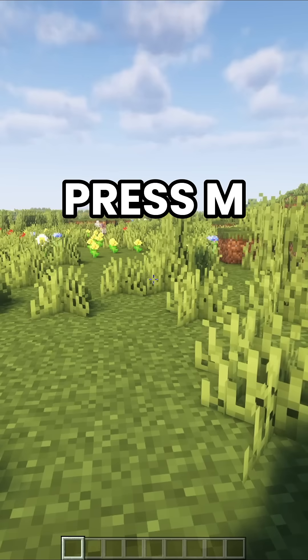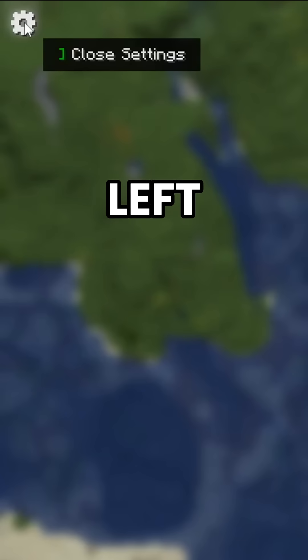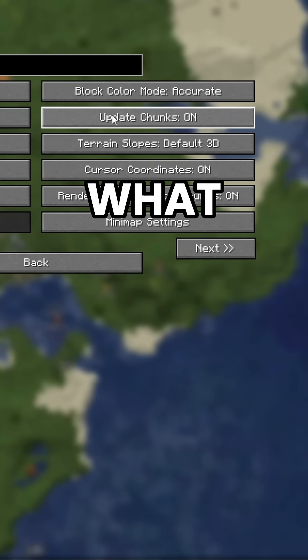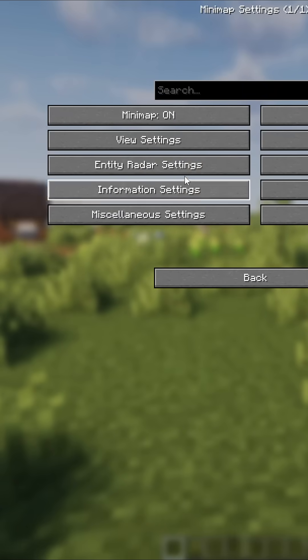Want to tweak it? Press M to open the full world map. Click the settings icon in the top left corner and explore the mini-map options. You can customize what shows up, the size, the style — make it yours.